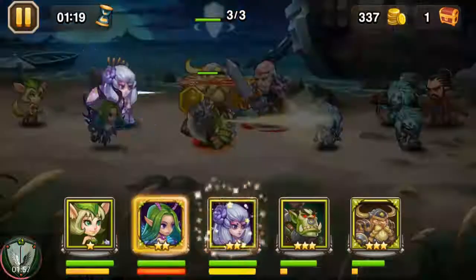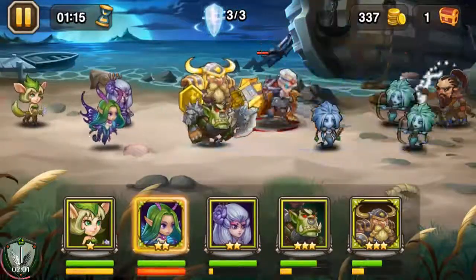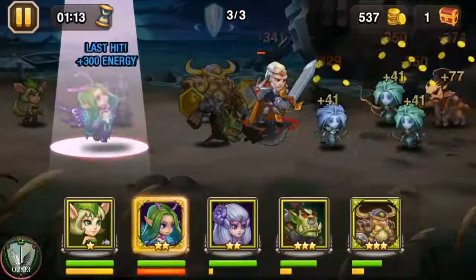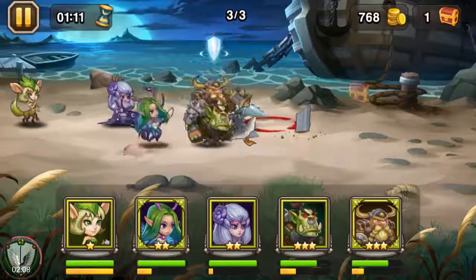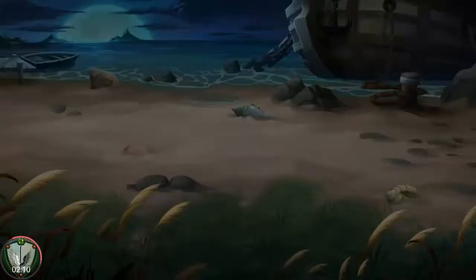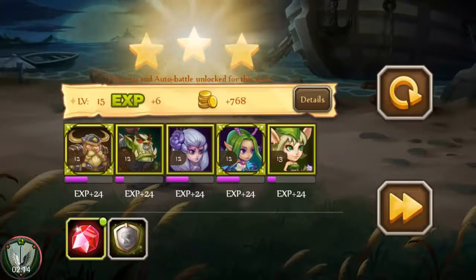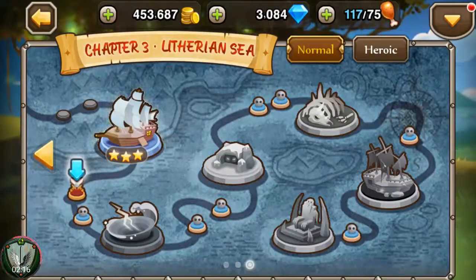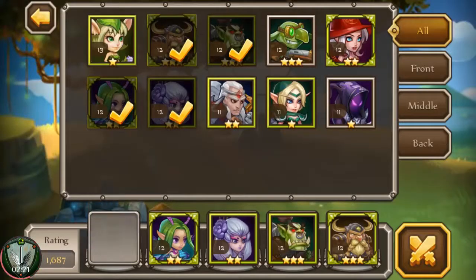We're gonna use that special on my tank right there, get a stun out, and let's get some AoE damage from Sumiko. Ariel should help finish it off. We get that charm off on the Elven Knight and we finished them off with a three-star — pretty nice. Get some loot and let's jump right into the next one.